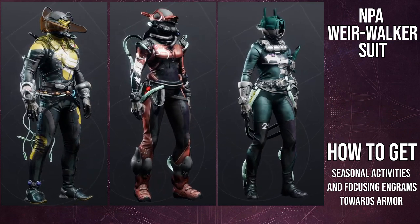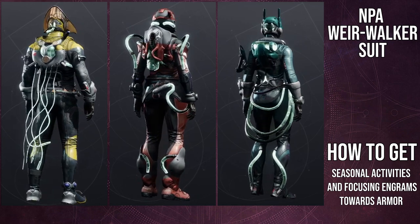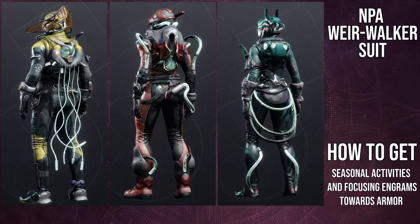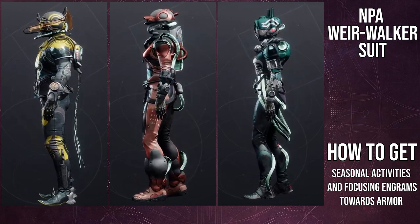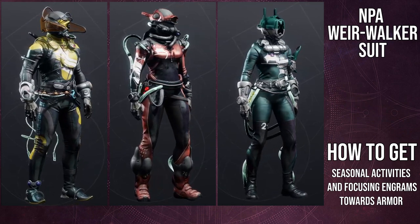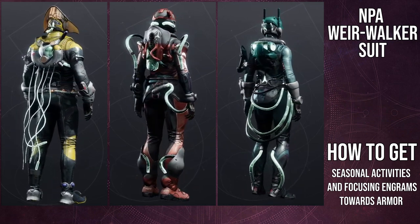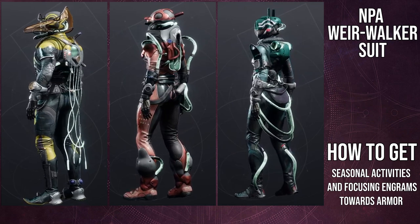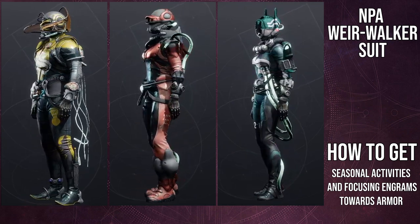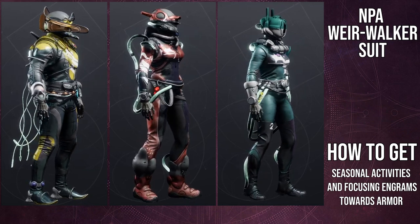And again, that cloak is absolutely doo-doo butter, man. I hate that cloak so much. For the Titans, I think the helmet is a pretty cool helmet. The boots I like aesthetically, I just cannot combine them with anything. The mark is pretty cool. And the arms — if it wasn't for the fact that it has this big white emblem on it that doesn't change color, I think it would have been really cool as well. And the chest piece I actually think is the best piece from the whole thing.